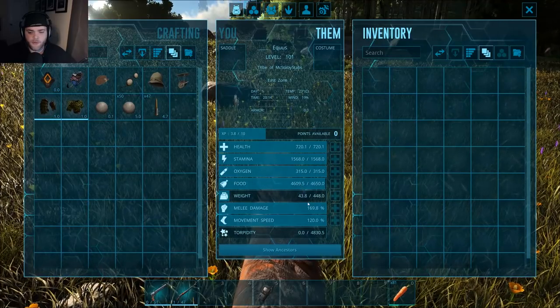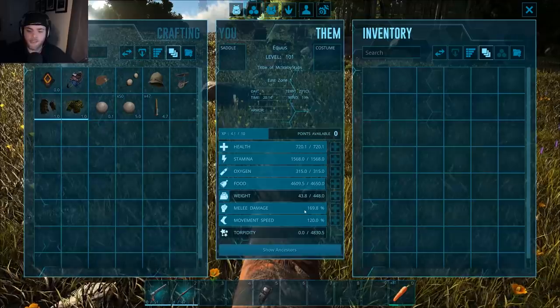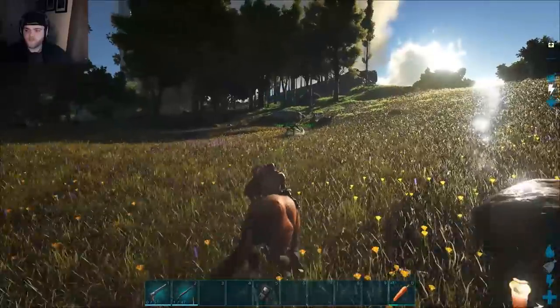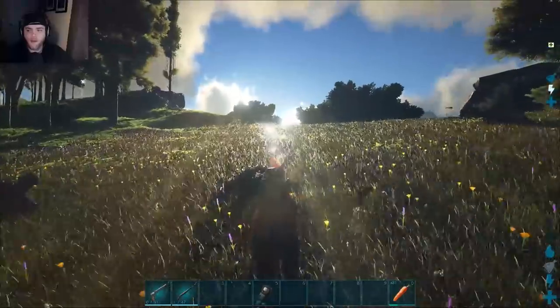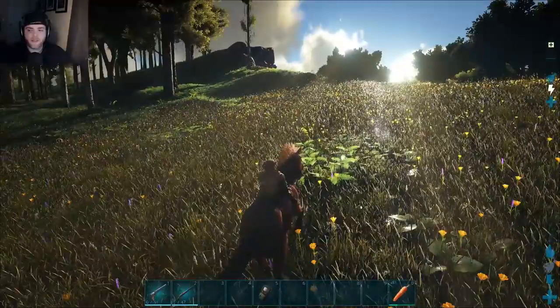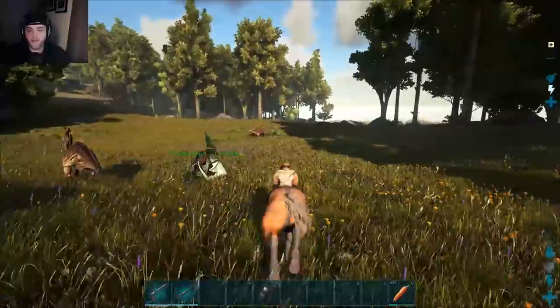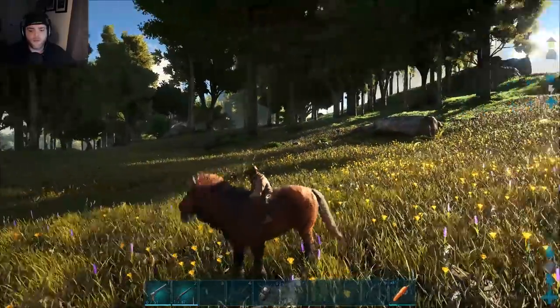Nobody cares about oxygen. That's a lot of food. Weight is 448. Melee damage 169.8 and movement speed at 120%. Now I did hear rumors that the Zorse has infinite stamina, and it does seem to be the case — the stamina is not dropping. That is phenomenal. This is going to be the new land creature.